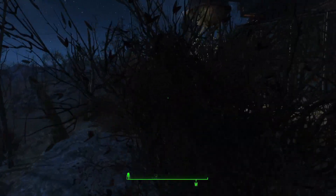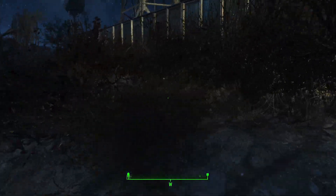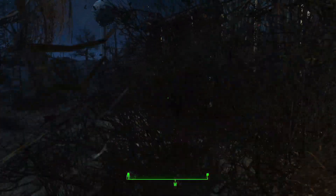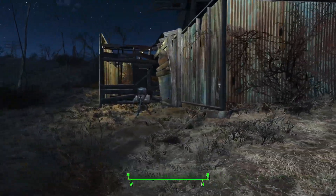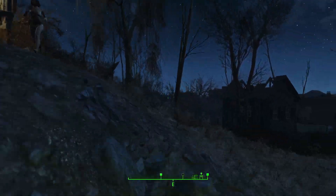These little turrets will fuck you up if you approach Grouse House. We're a little bit lacking on this side — actually, no, we're not lacking at all. Strategically placed little turrets.